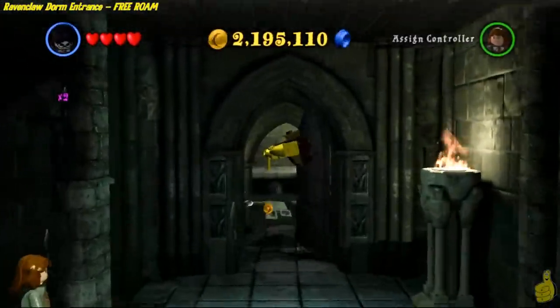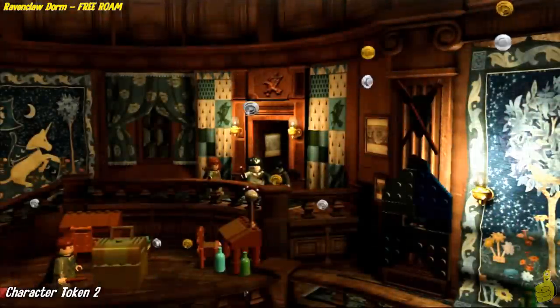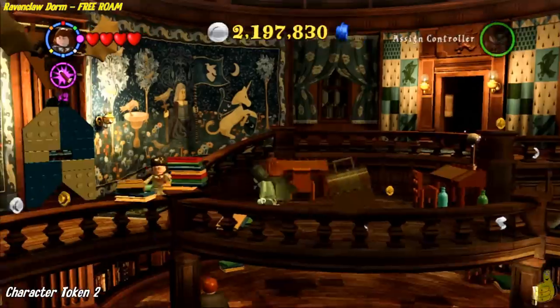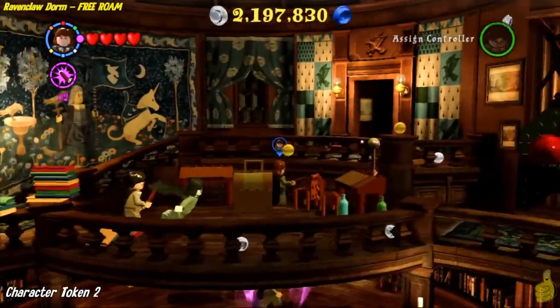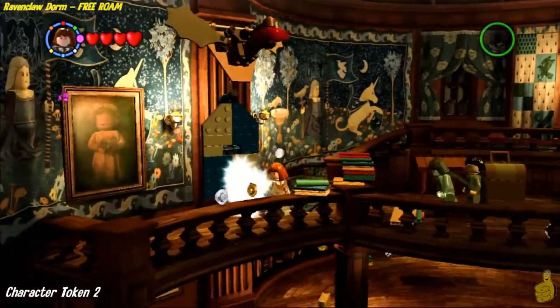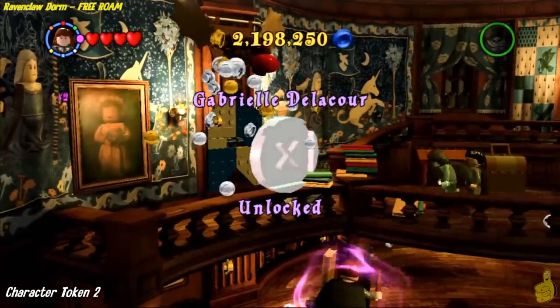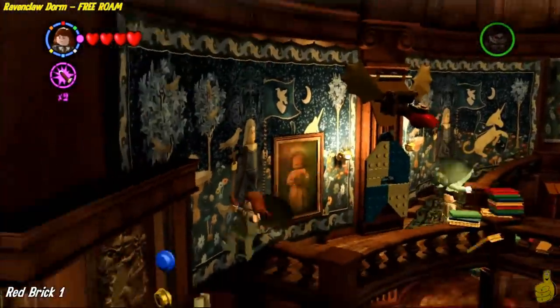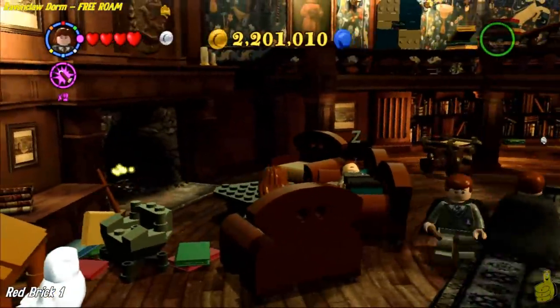One little common note: you will need the character to get into the dorm rooms. Once you get into the dorm, I got access granted by presenting myself as Moaning Myrtle. Once you're in, there's actually an upper level and a lower level. On the upper level there is a chest — go ahead and smack it. A Quidditch ball will come out and eventually kick down the second character token.